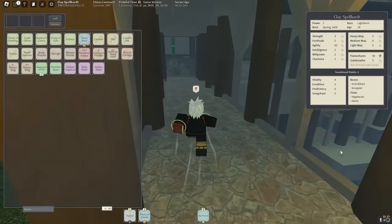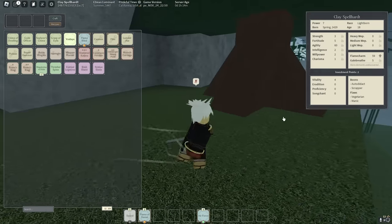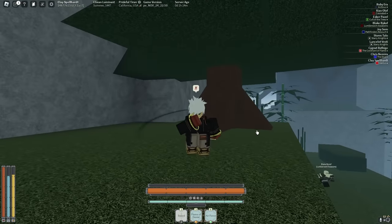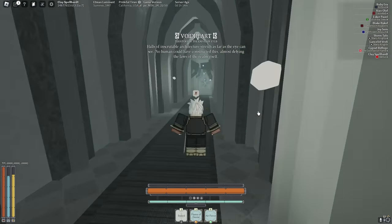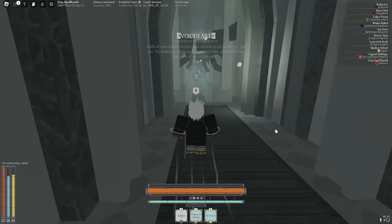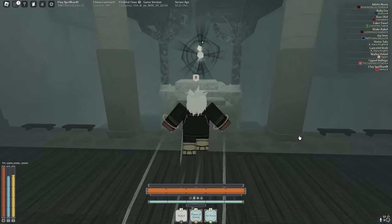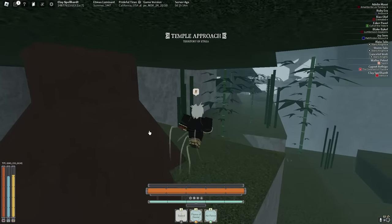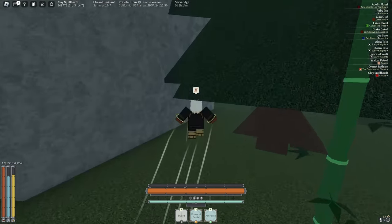We're at vigils. Let me set my spawn point here so when I go to Etrus I can use the void eye and come back. This makes getting back to vigils much less tedious compared to sailing all the way back every time.